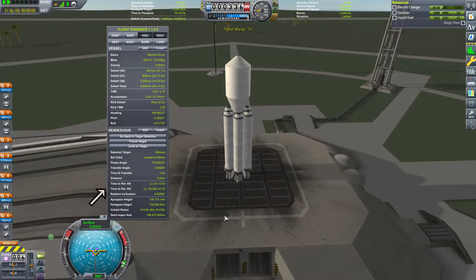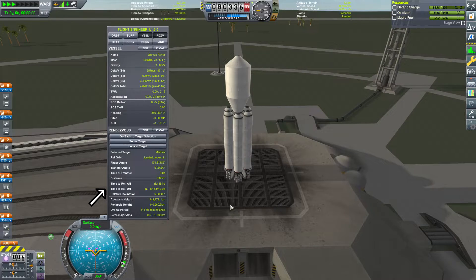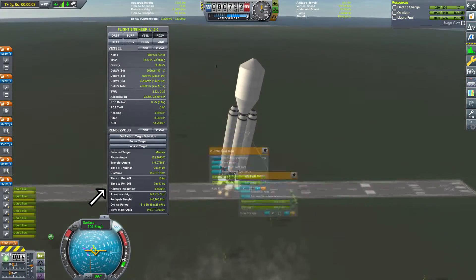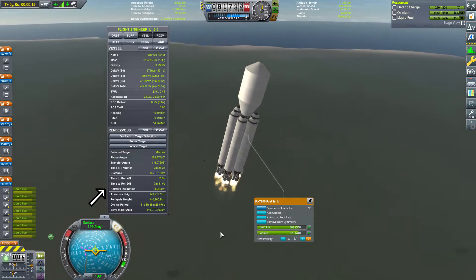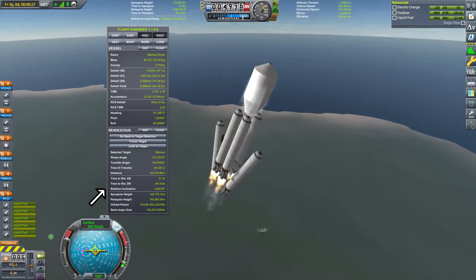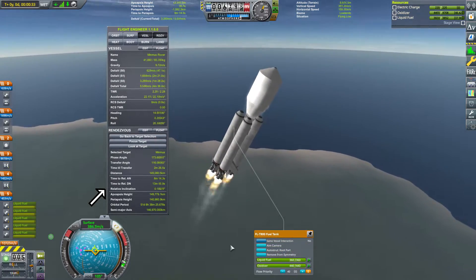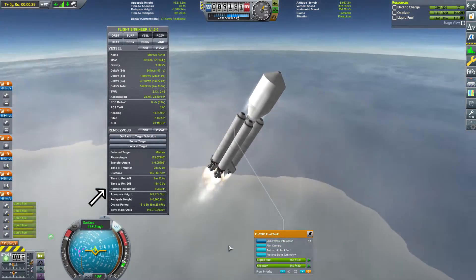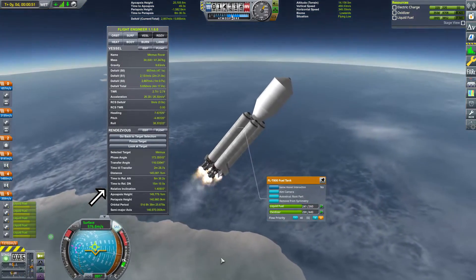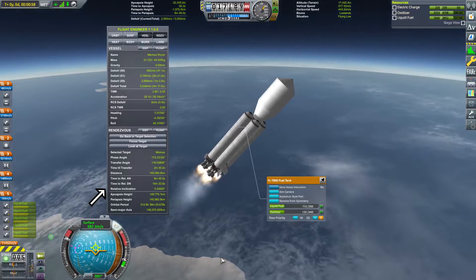We're going to send two craft up to Minmus. Here we are waiting for the orbit of Minmus to pass under us before actually launching. When we launch, changing our inclination during the ascent is pretty easy and a lot less expensive Delta V-wise — you're doing that while you're doing the majority of the ascent. This craft is very similar to something we sent up in the je ne sais quoi space race, using a similar launcher.